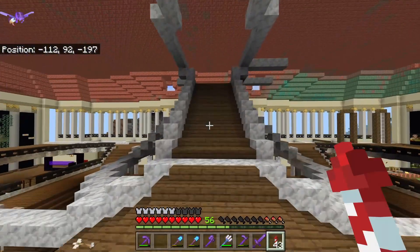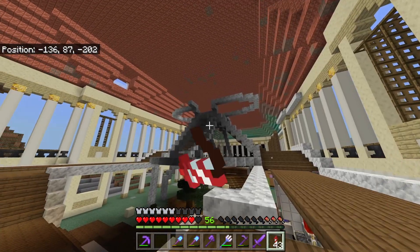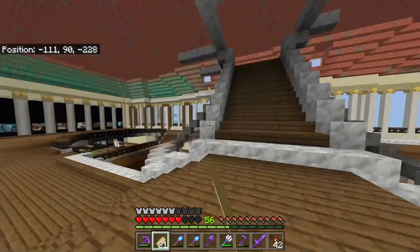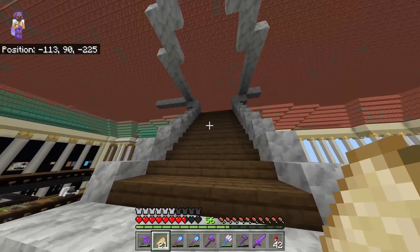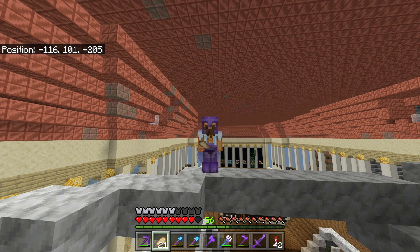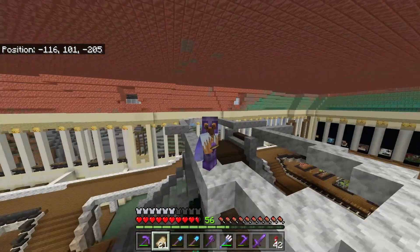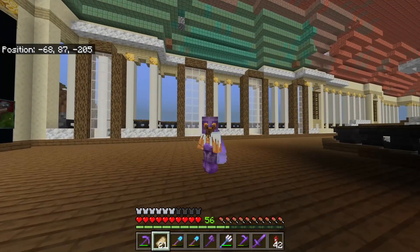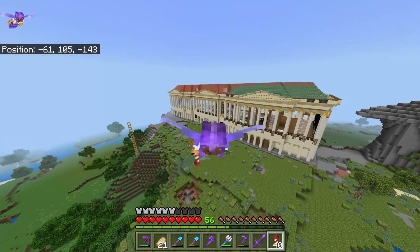And if I just go inside right about now, you can see that I've added this middle section, which is basically going to be another staircase. Of course, this is the second floor, and this will now be the third floor. And as I said, I plan to build another couple of staircases going on top of the roof. I've also added these windows, which look pretty good, though I still need to finish them. Brief update complete.